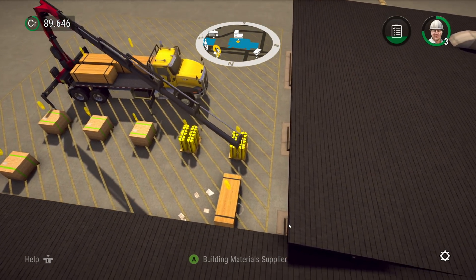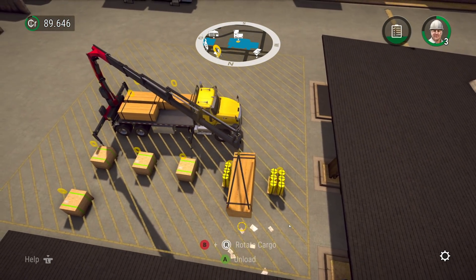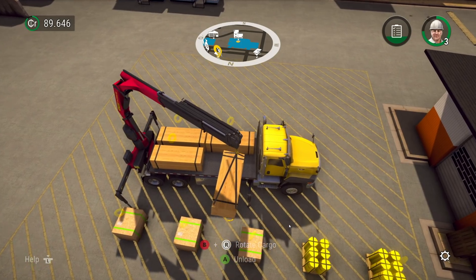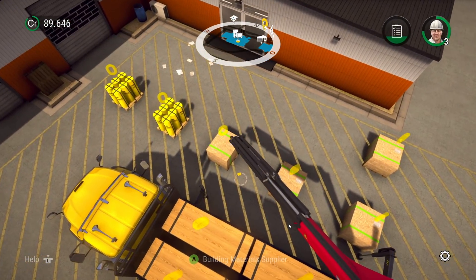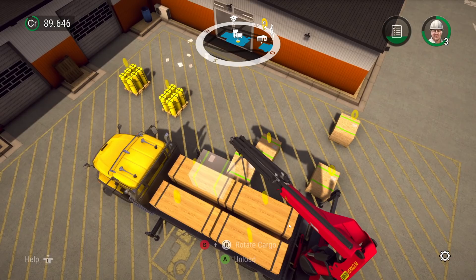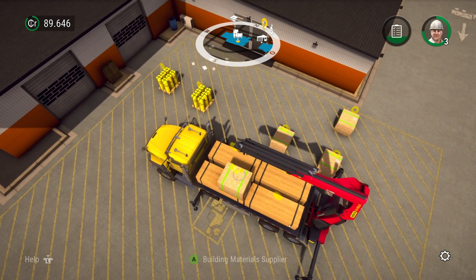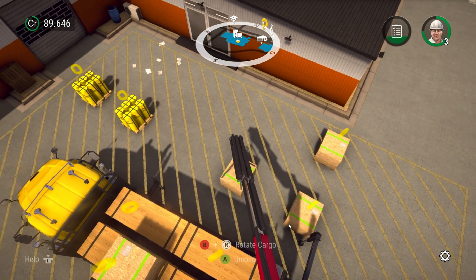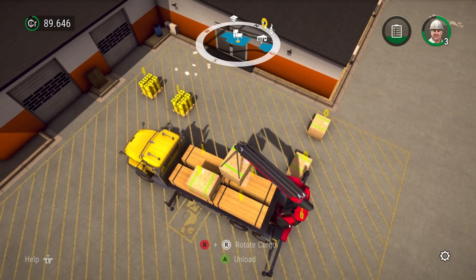We got to point it up and then aim this one down - there we go, there we are. You can always get a little bit more length out of it if you try hard. Okay, so now with the MDF - we got to pull out this side up again. Right there - bam bam.